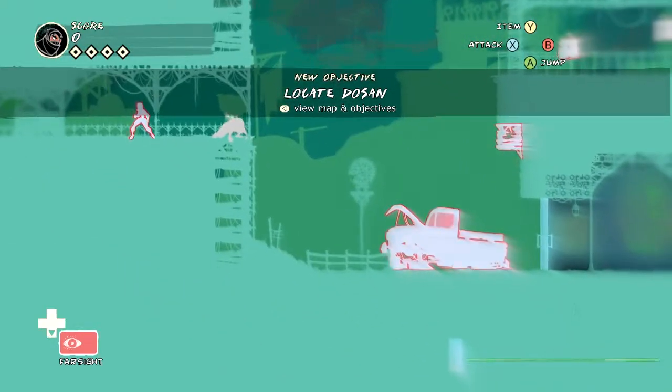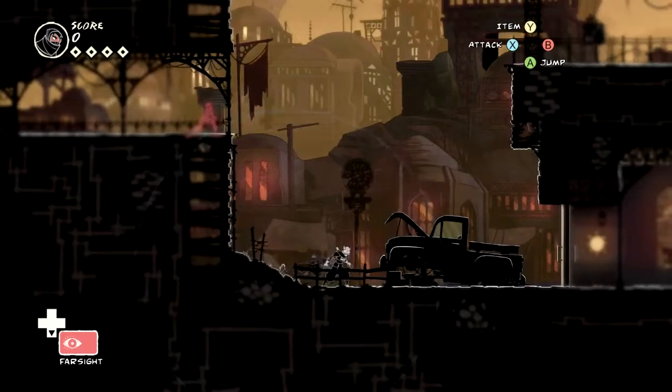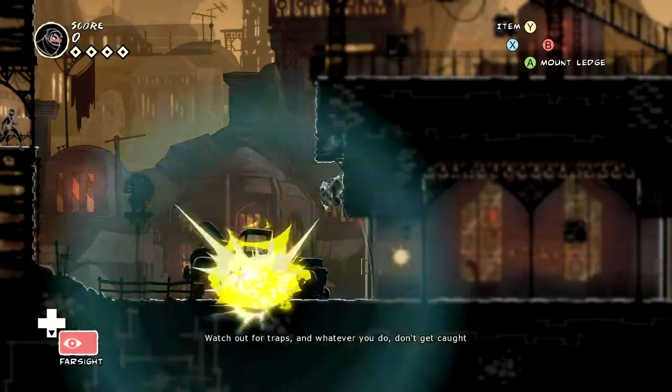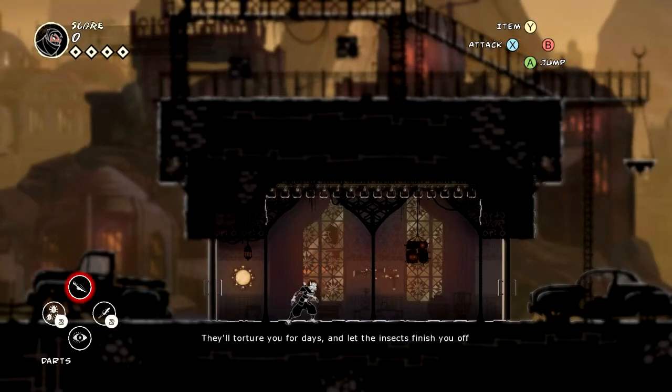You see that burnt out car? It's glowing red. Anything glowing red is either a trap or something that is unstable — it'll break. These bandits are tricky and ruthless, watch out for traps. And whatever you do, don't get caught. They'll torture you for days and let the insects finish you off. You can just walk into that one safely.